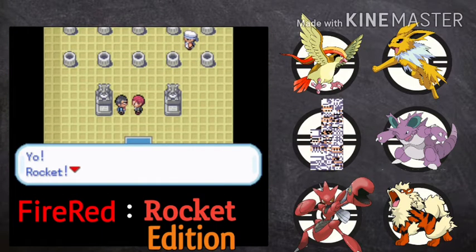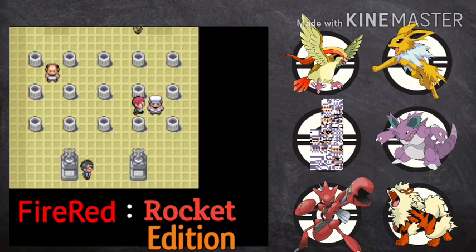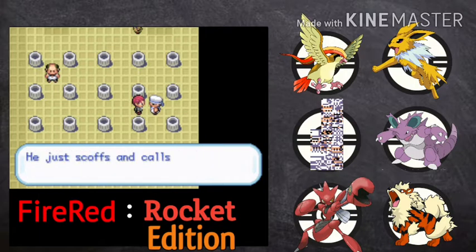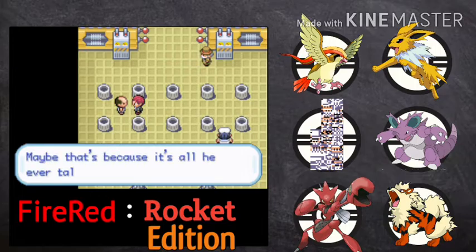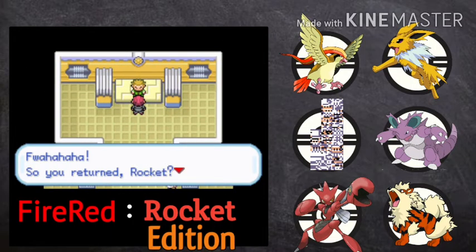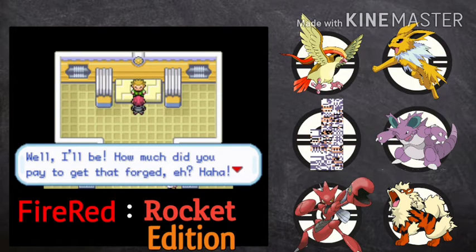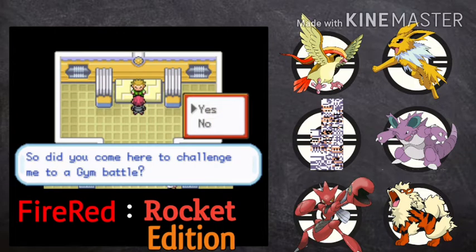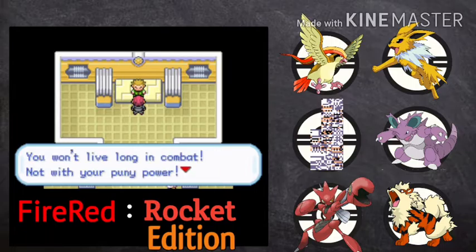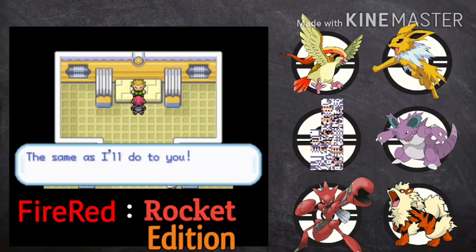Let's go inside the gym. The trainers say they've never seen us enter the gym and that Team Rocket gives them their paycheck — so they will not challenge me. The puzzle is already solved. Lieutenant Surge says: 'So you return, Rocket! That trainer card — how much did you pay to get that forged? Did you come to challenge me to a gym battle? You won't last long — electric Pokemon saved me during the war, they zapped my enemies into paralysis and I shall do the same to you!' Here we go!